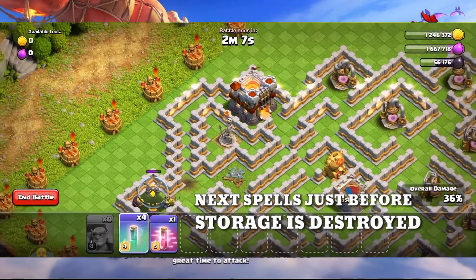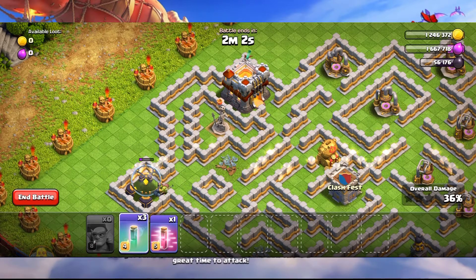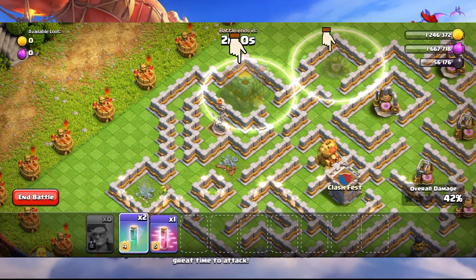Now put the spells just before the storage is destroyed. Turn the town hall invisible and select the collector at the top. It's easy to send the sneaky goblin into the town hall.